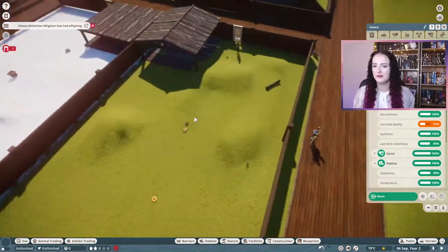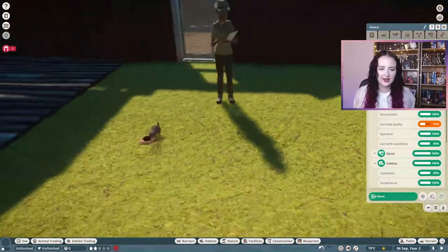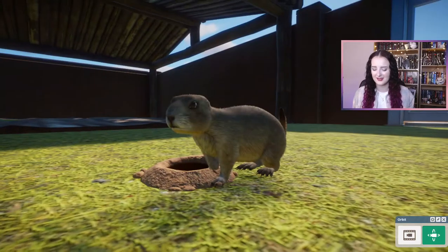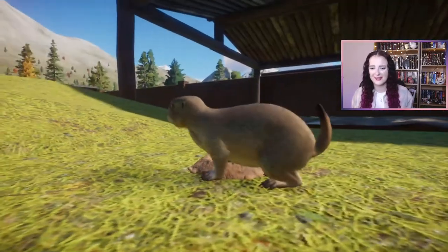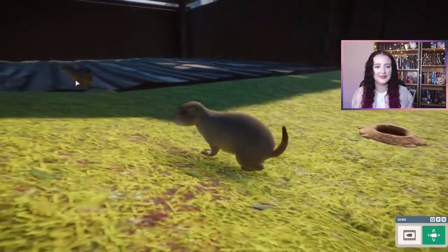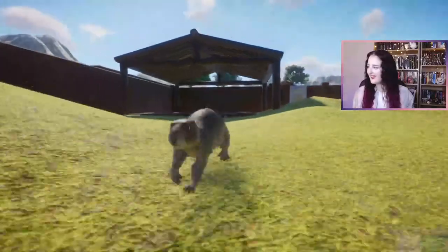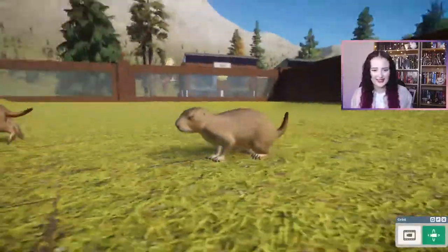The prairie dog should be in by now. Oh yeah, you're just teeny tiny. The prairie dogs are like the meerkats — they dig. These are the smallest animals. These are the smallest animals in Planet Zoo now. The meerkats were, but the prairie dogs now take up the teeniest animal spot.